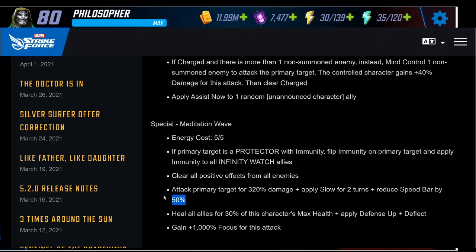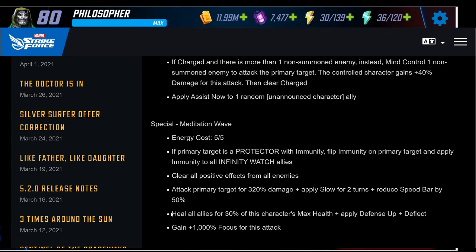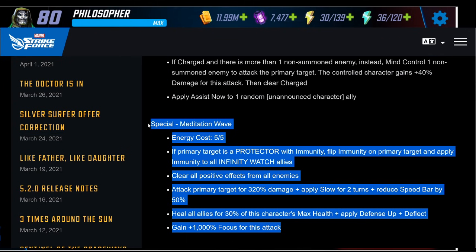This is why I said the health is important: she heals all allies for 30% of this character's max health, applies defense up and deflect. It reminds me of Shuri — Shuri gives defense up right away, and at low health in raids she stacks deflect. Defense up reduces incoming damage by 50%, and deflect reduces damage on top of that, which is a very nice survivability mechanic. She also gains 1000% focus, making this an awesome ability.